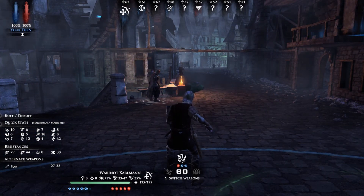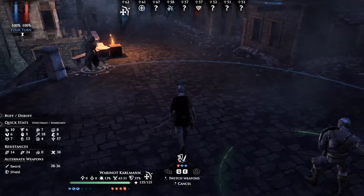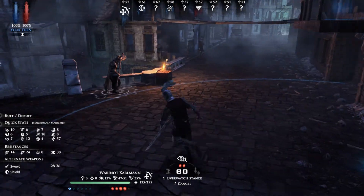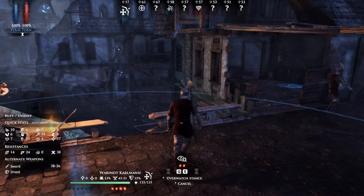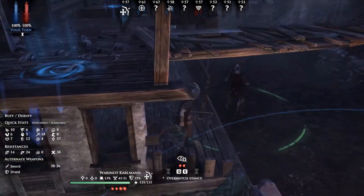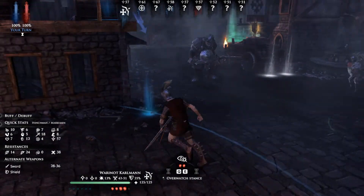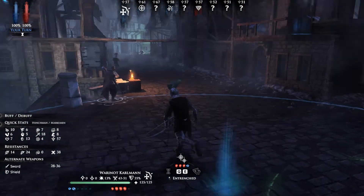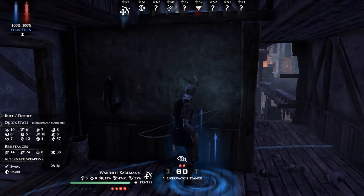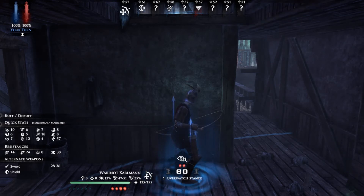Let's switch his weapon — I believe he's got a bow. I'm not sure if he can hit from here or not — yeah, that's going to be too far. You can also jump up and down — there are certain points you can jump up onto or down onto, like if you wanted to jump down instead of climbing the stairs. I'd like to get this guy on higher ground, but he's out of movement points, so we're just going to end his turn.